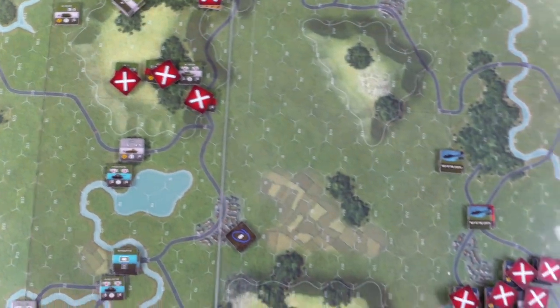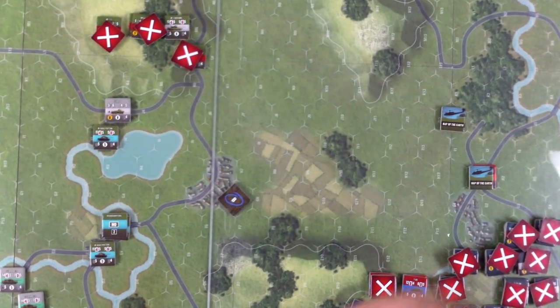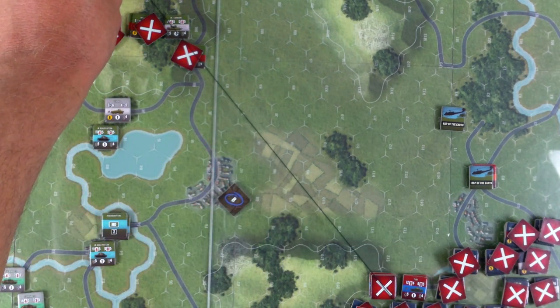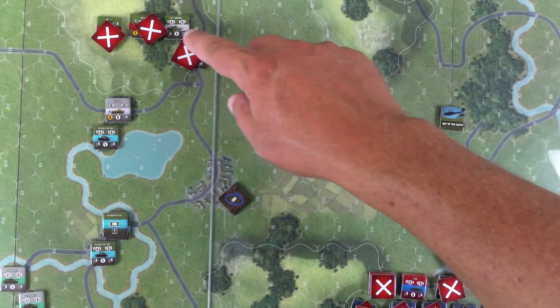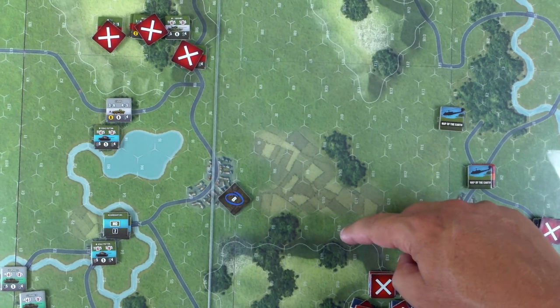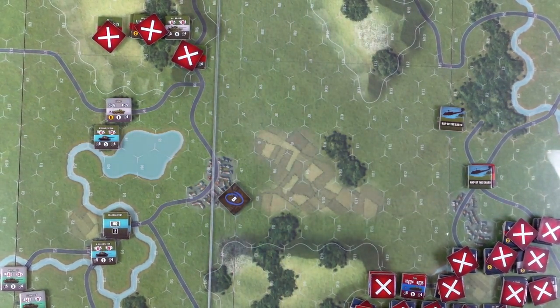He might as well fire on those tanks to the south. Let's see if we can even see them. This is the vertex of the woods by the Soviet unit. Counting range: one through eleven — exactly normal range. So he gets four dice. The defender is heavy armor, defending with four dice on a five. He takes one die away for firing after moving more than half his movement points. It's a long shot, but it's a free shot.